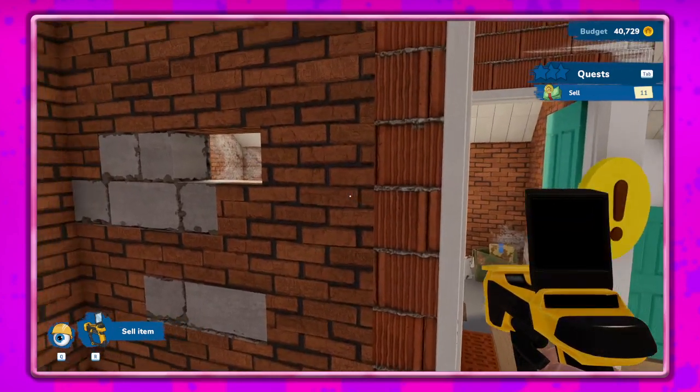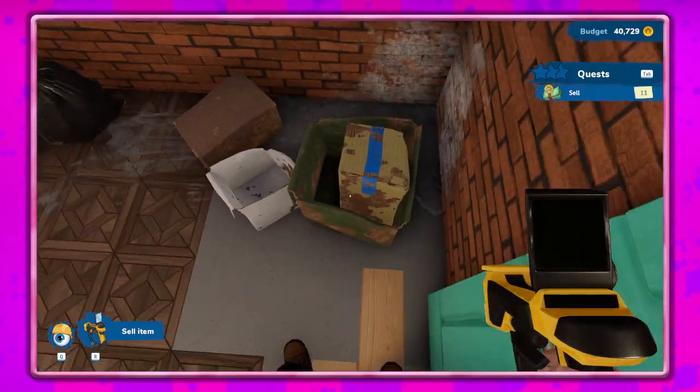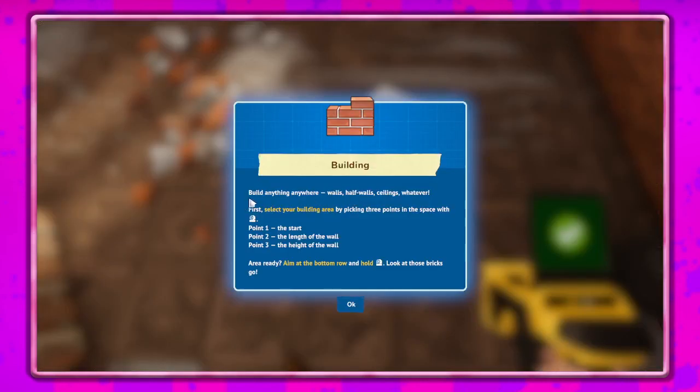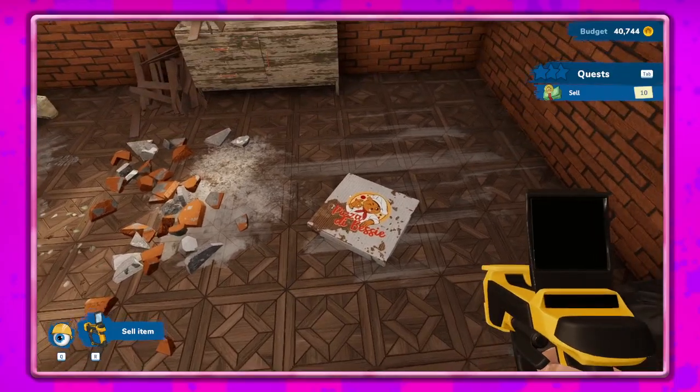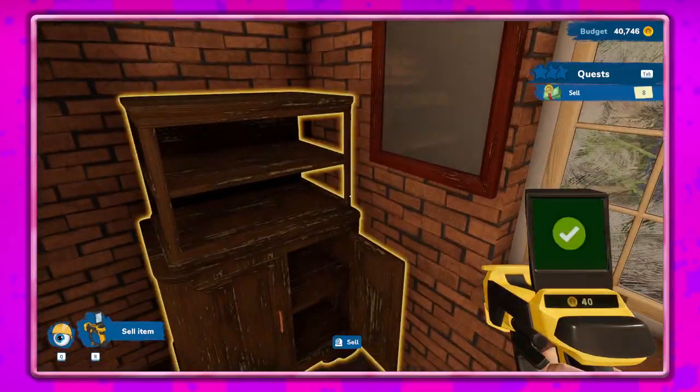That can go, and there's a hole in the wall. So first select your building area by picking three points in the space with left mouse button — start the length of the wall and the height of the wall. Aim at the bottom row and hold left mouse button. Got that, I think. Gotta get rid of all of this mess before we start anything, right? Seems like the best way to start.